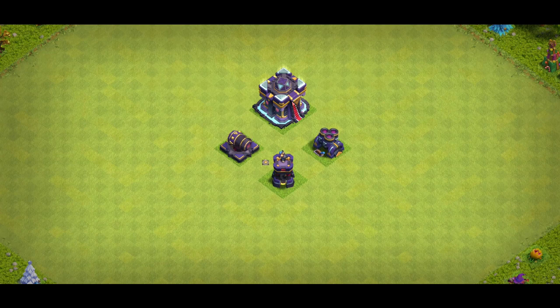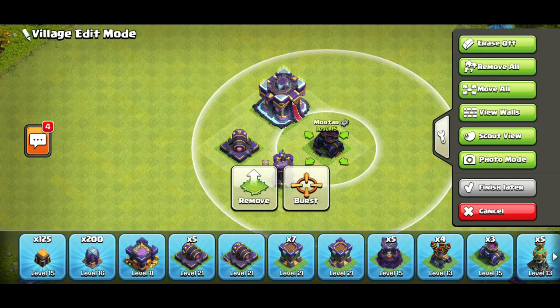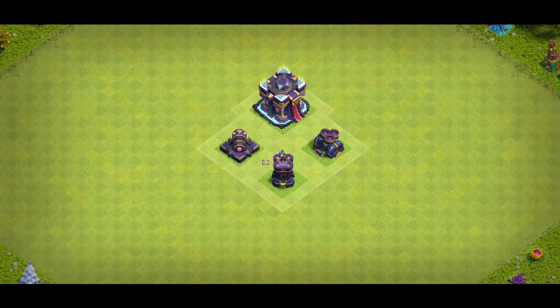Why do I say the multi mortar specifically? Some people put the mortar at the bottom of their priority list, but the multi mortar can actually kill a max level wizard in the three shots it fires. A lot of people have their wizards upgraded — it's a red wizard now — so if you have a mortar at level 14, it's actually not going to kill that wizard. That wizard can then create a small funnel so the king or queen won't walk on the outside anymore.